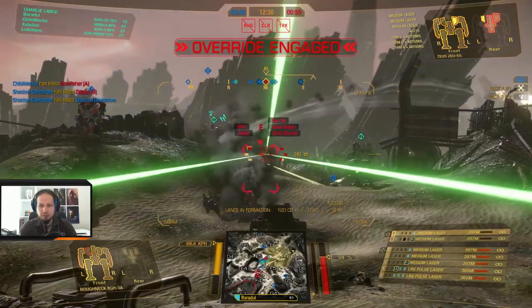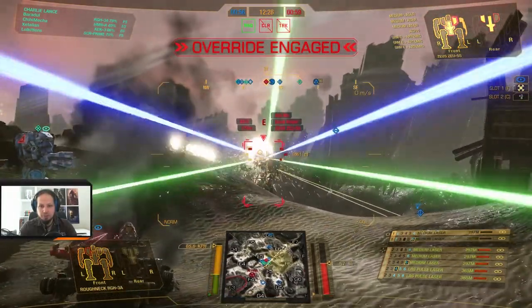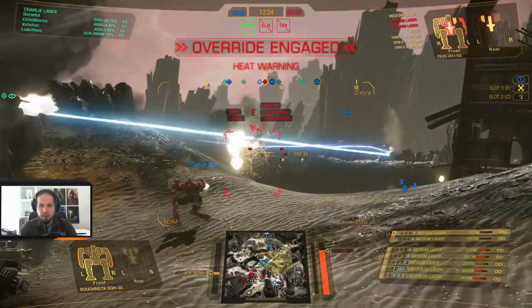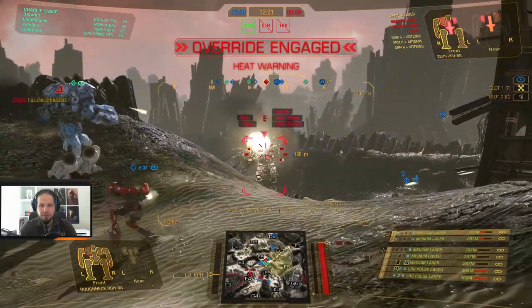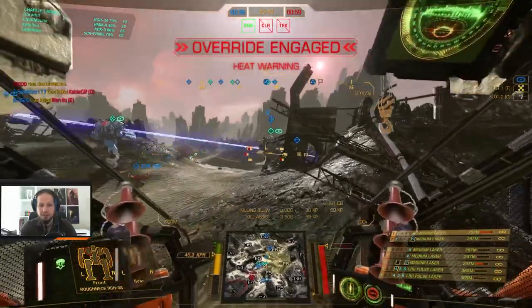New target acquired. Go to Zeus, Echo. Oh, XL engine — let's pop him because he needs to be taken down. He does not have an XL engine, but we got him. Good.